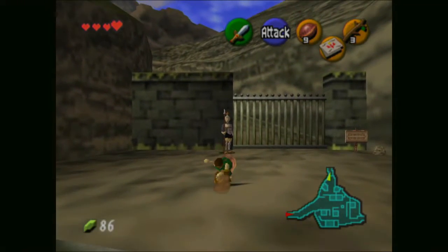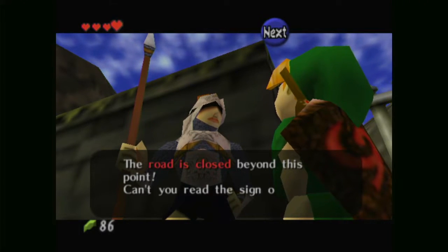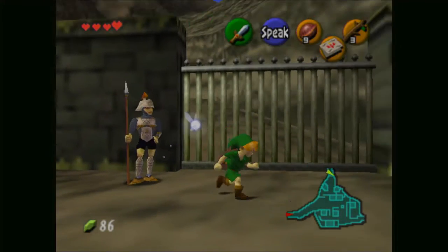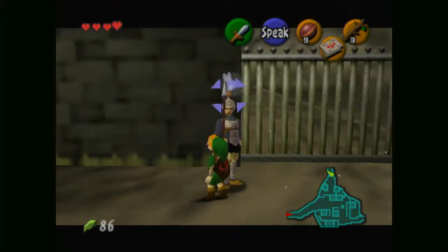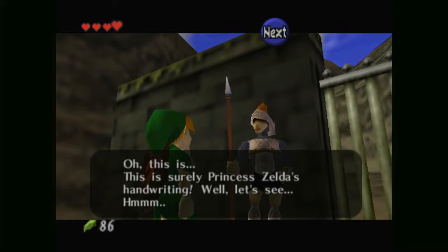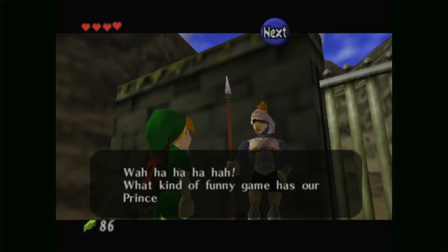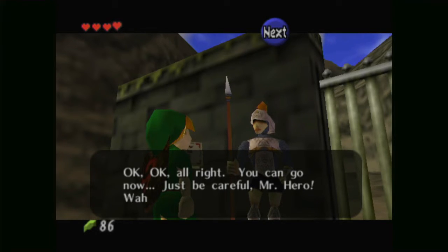The first thing I want to do is go talk to this guard here. 'The road is closed beyond this point. Can't you read the sign over there? You're just a kid and you can't read yet.' Death Mountain — no passage without a royal decree. Well, let's hold out Zelda's autograph. 'Zelda's letter... This is surely Princess Zelda's handwriting. This is Link. He is under my orders to serve or save Hyrule. Ha! What kind of funny game has our princess come up with? Okay, you can go now. Just be careful, Mr. Hero.'